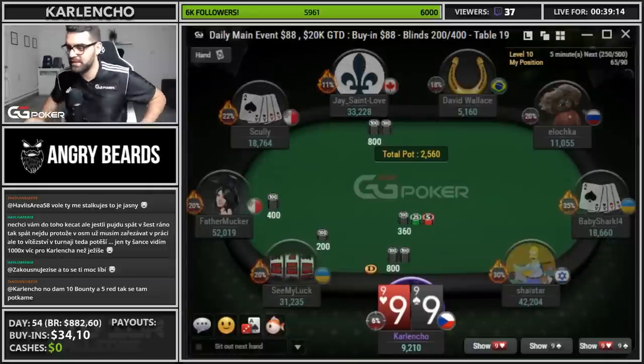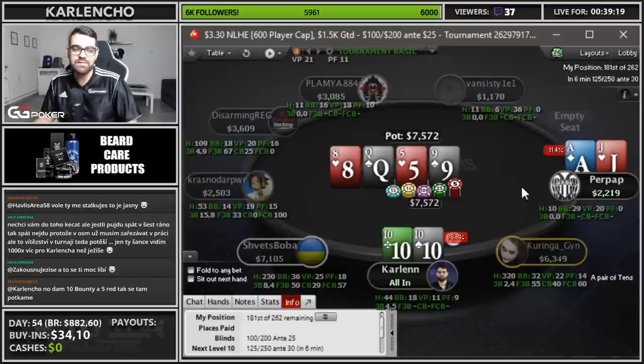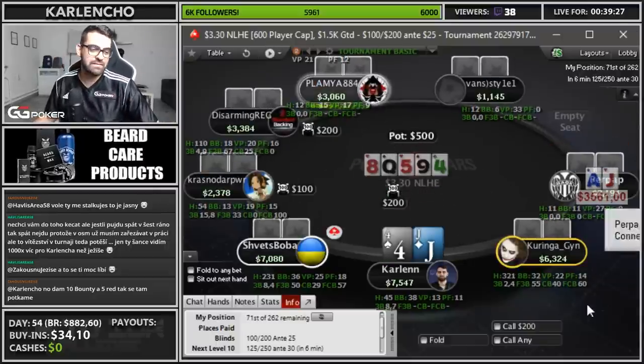That's what I thought — a lot of fold equity. What you got bro? Another flip. Let me win a flip bro. Thanks — amazing. What is this? 330, 600 player cap? I'll take it, why not? Operation: run it up.